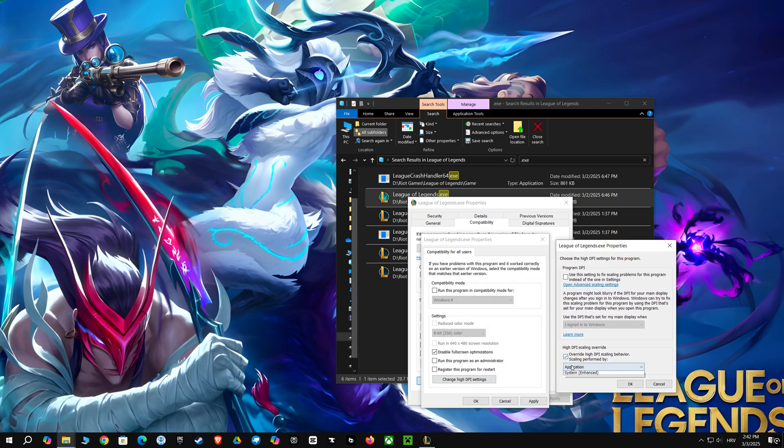Make sure to get the most out of your games — override high DPI scaling and set it to application. Also, be sure to disable full-screen optimizations. This will reduce input lag and ensure your game runs smoother, giving you the best possible performance.